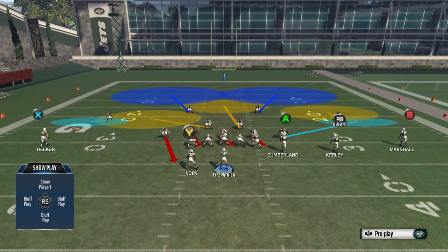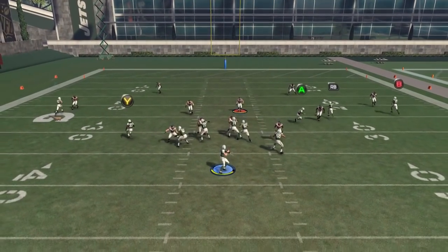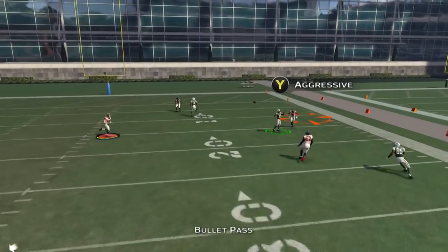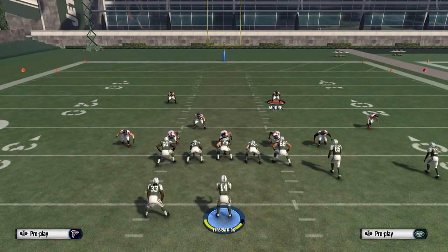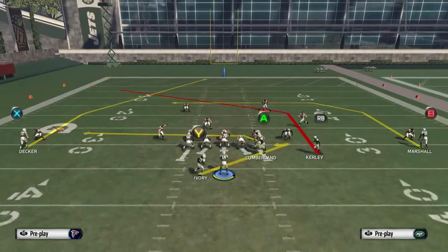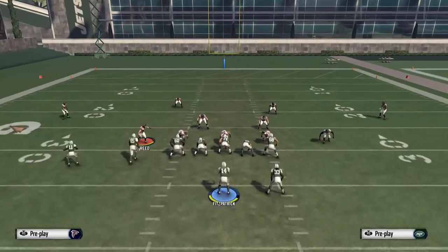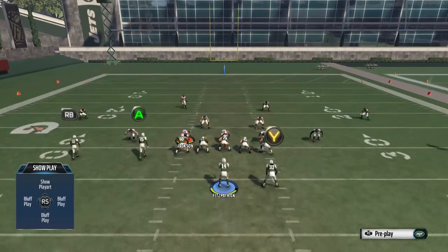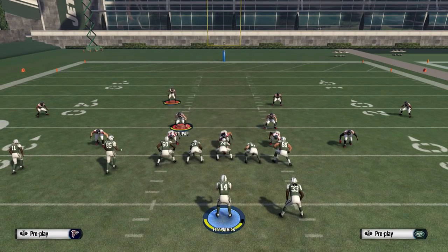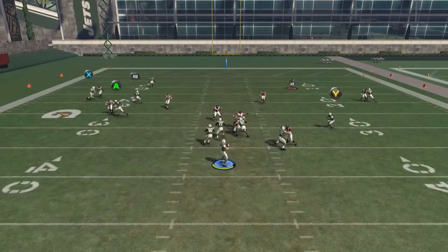Here's a regular Cover 2 zone out of a 3-4 Odd — the hook zones look a little different, but we're still doing the same adjustment: flatting the right-side outside linebacker, hooking the corner on the right. He'll be in that area — he might not pick it every time, but it will help lock this down. If your opponent has the trip side on the left, flat the left outside linebacker, hook zone the left corner, and you're going to lock down that right-sided flood.